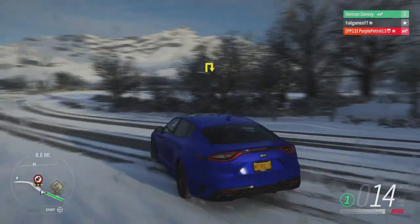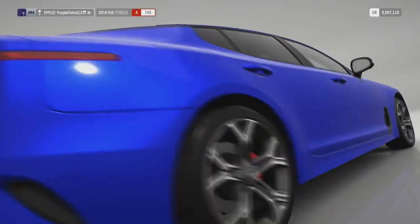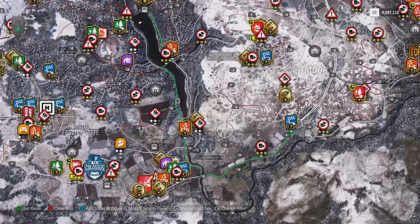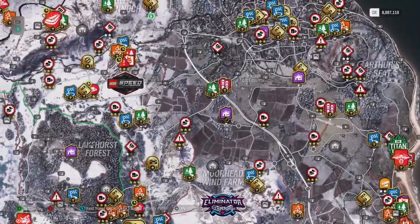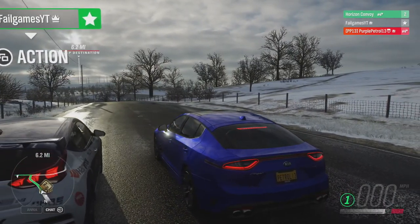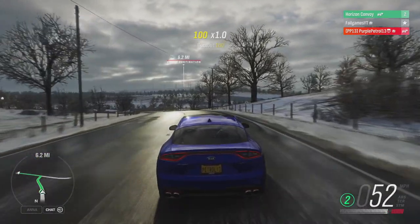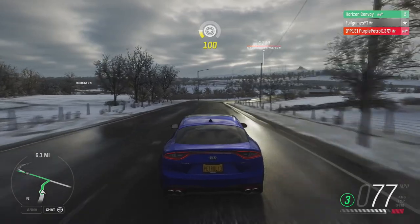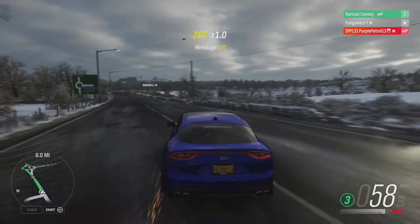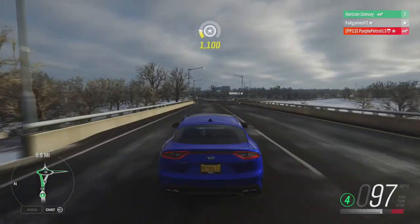For the deciding challenge, we have a sprint down the motorway for half a point, and we have a race afterwards for one and a half points. Three, two, one, go. I think next time I'll just beep when we start — that might be quicker. This is where I need to actually get some time. We follow the sat-nav so we go around the roundabout.